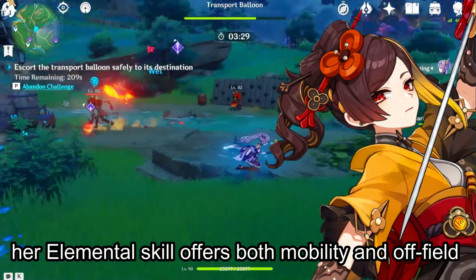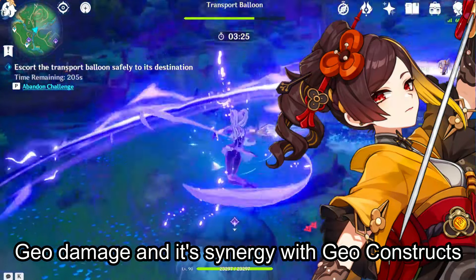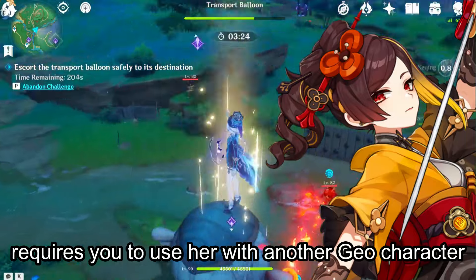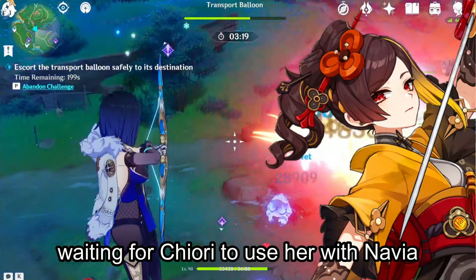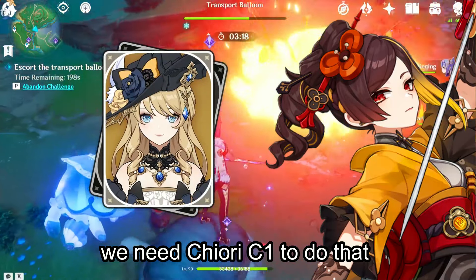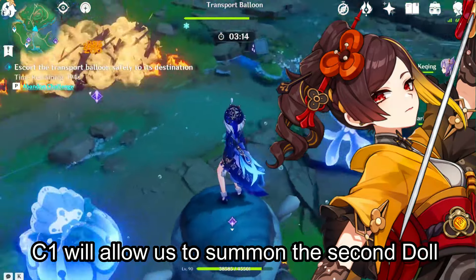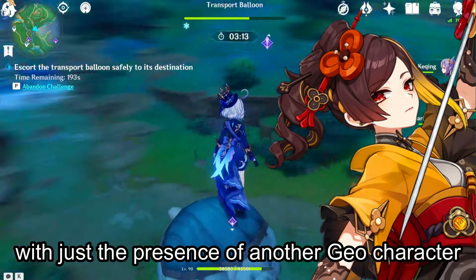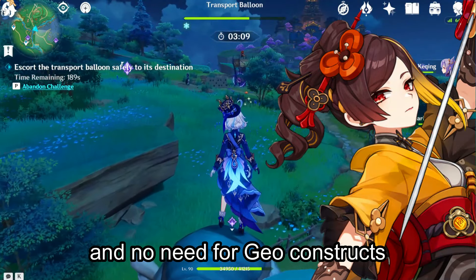Her elemental skill offers both mobility and off-field Geo damage, and its synergy with Geo Constructs requires you to use her with another Geo character who can use Constructs. For players who were waiting to use Chiori with Nevea, we need Chiori's C1 to do that, since Nevea can't use Constructs. C1 will allow us to summon the second doll with just the presence of another Geo character, with no need for Geo Constructs.